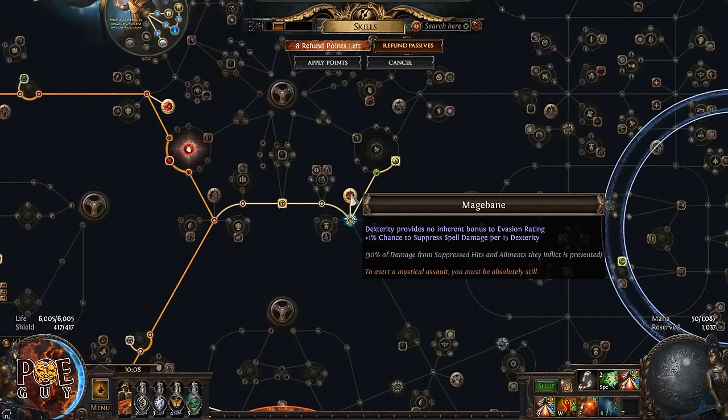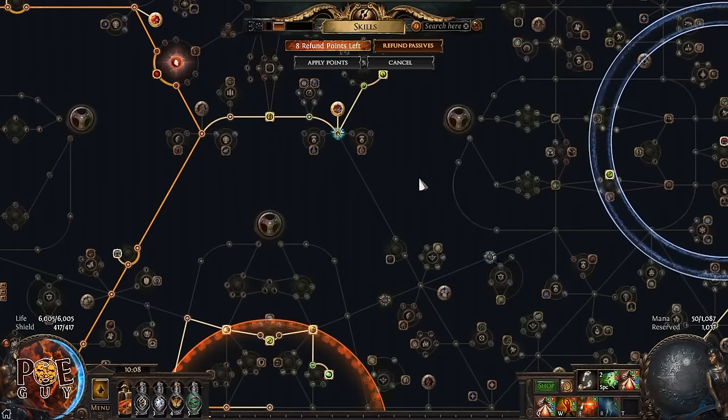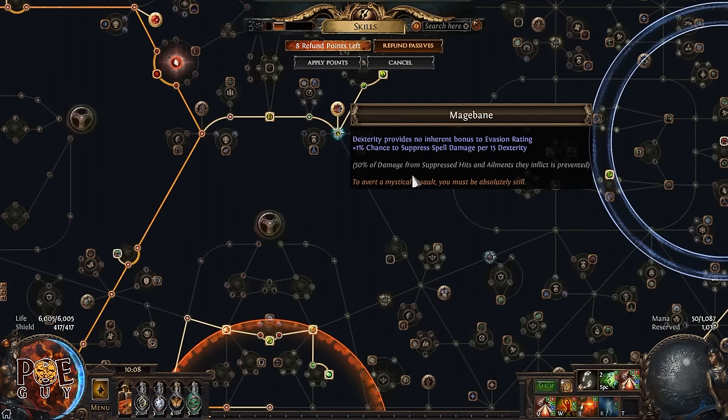We have many green dexterity nodes, so there are lots of spots for spell suppression tattoos. Also, we are using Mage Bane — this converts our dexterity (we have more than 300) into spell suppression, which is very helpful to reach the suppression cap.